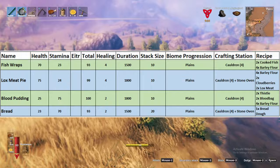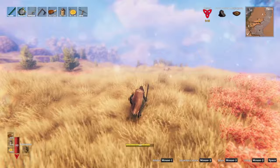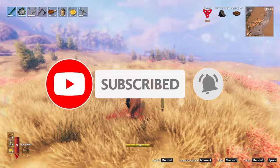With black metal armor, weapons, and high level foods, we are now ready to battle the almighty — subscribe button. Please, if you like what you've seen so far, leave a like and consider subscribing. Now, seriously, let's get ready to fight the boss.